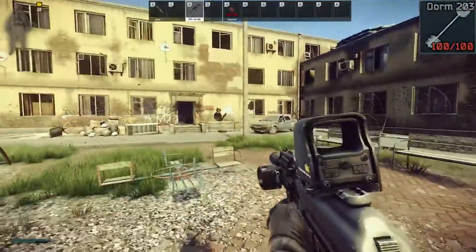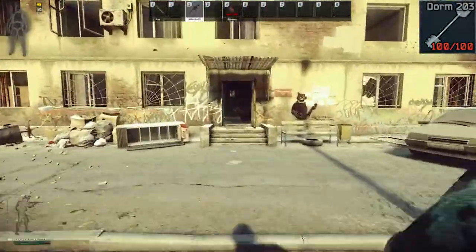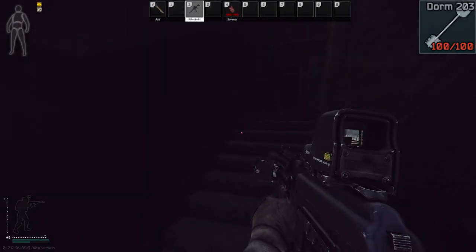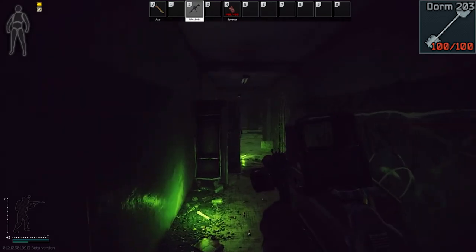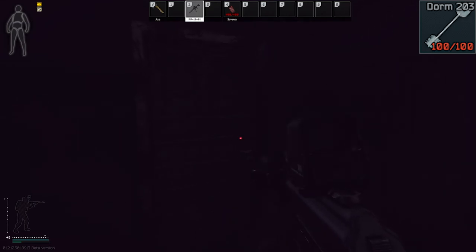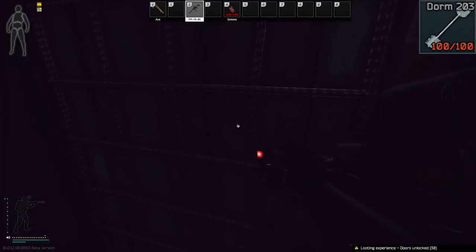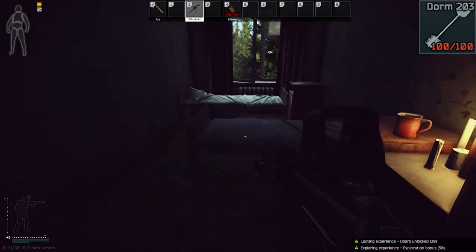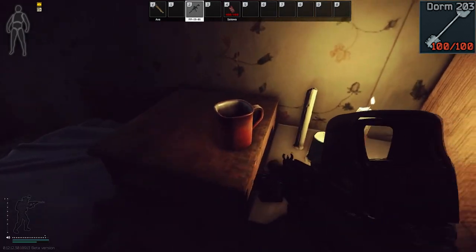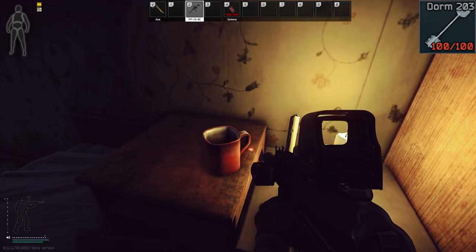We're back at two-story and three-story dorms. This is for the room 203 key. If you go into three-story dorms, you can go up the stairs and take a left when you go up. All the way at the end, it should be in room 214 — you will have to unlock it. If you go in here, there is a mug right here where the key spawns. The dorm room 203 key spawns inside of there. It is not 100% spawn, but it does spawn there.